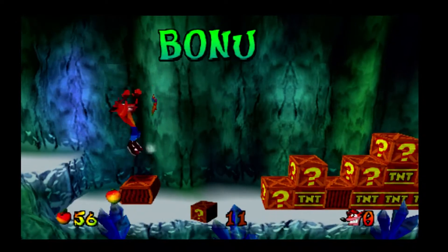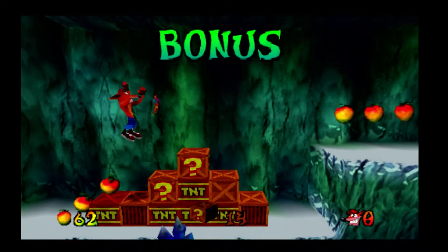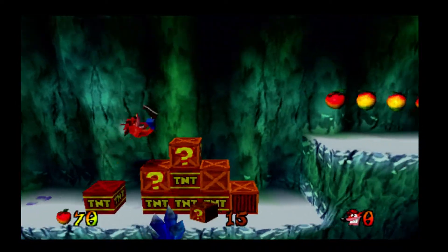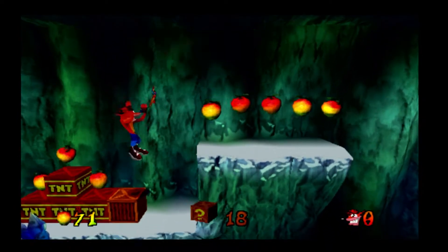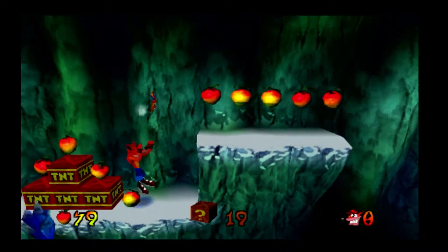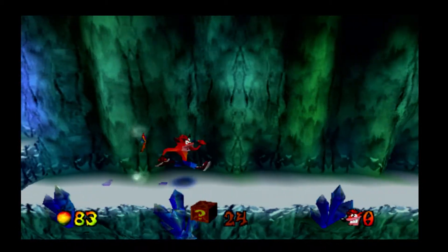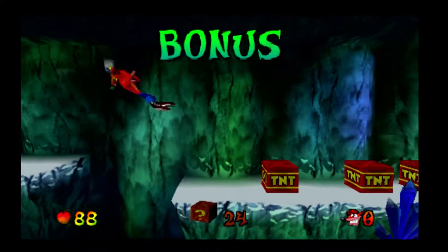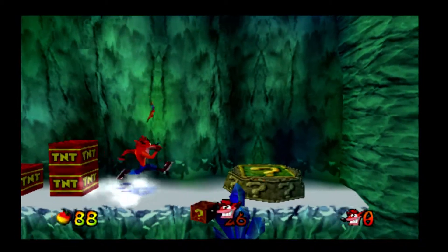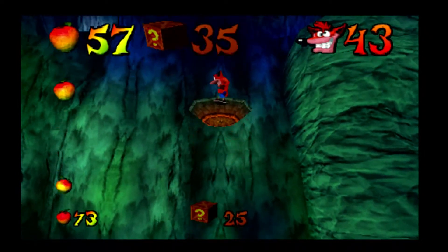Just carefully take these boxes, preferably without disturbing the TNT. That's all of them done — just detonate these. Activate this one at the end first because the others won't reach, then hit that one. When you're done you should have a total of 31 boxes.